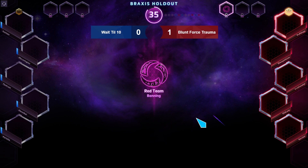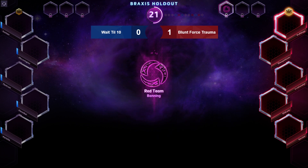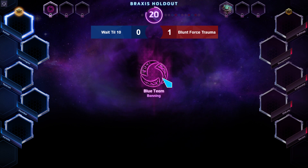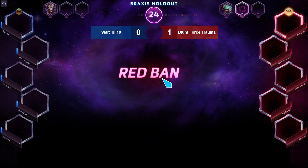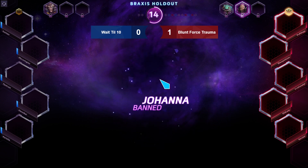Here comes the draft for Braxis Holdout. Red team captain Puffdog bans Brightwing. Are they going to ban Jaina? Jaina was a big problem in the last game. Instead, Junkrat is banned — he's obnoxious on this map since he keeps getting booped. Blue team bans Jaina, leaving KT open. KT is really good on this map with lots of wave clearing.